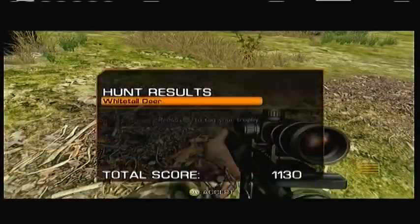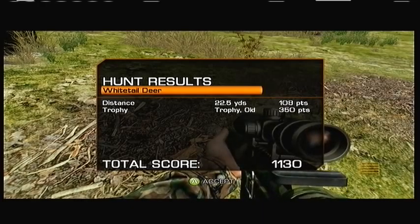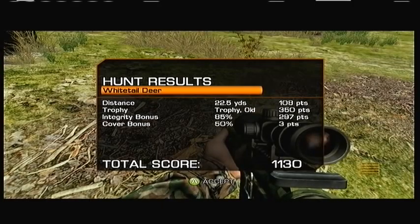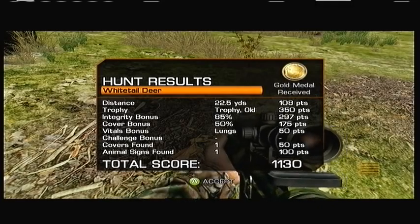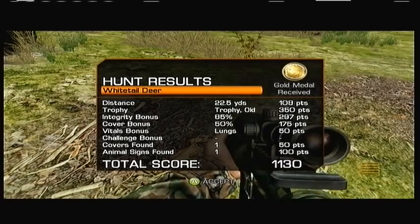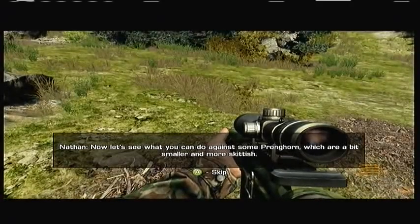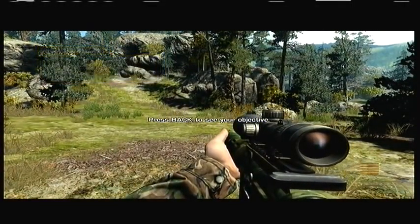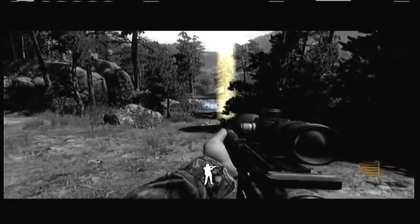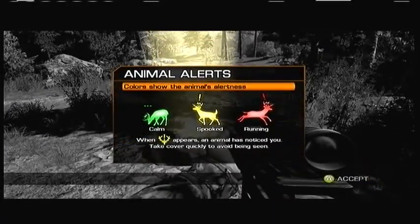Press A to tag your trophy. White-tailed deer. Trophy. Integrity bonus? Oh my god, can we skip the thing? Gold! Now let's see what you do — you're a bit smaller, more skittish. What's skittish? Track and hunt pronghorn. I wonder if anyone plays this game — they're probably watching me like, what the hell is this guy doing?